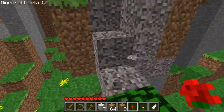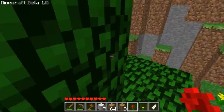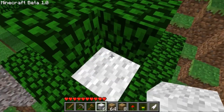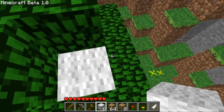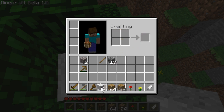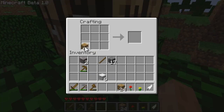It kind of looks like real gravel but not quite. Oh, the wool is white again — oh my gosh, it's revolutionary! It's so annoying having to do that manually. Let's see if we can craft a bed — I don't know if you could in the last one. I didn't try it. Nope, no bed.